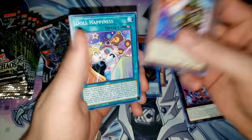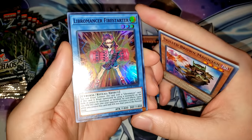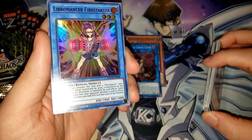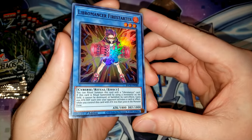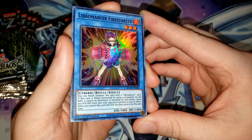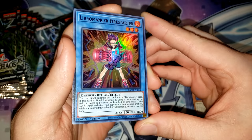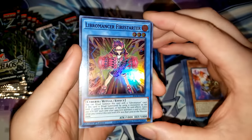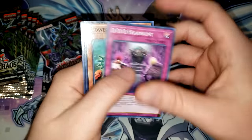We have Skilled Brown Magician, Doll Happiness, the Dream Mirror Traitor, Epsilon the Magnet Warrior, and Libromancer Firestarter — our first Libromancer pull. It's a level 3 ritual monster. You can ritual summon this card with a Libromancer card. If ritual summoned by using a monster or monsters on the field, it cannot be destroyed or banished by card effects. It gains 200 attack and defense each time your opponent activates a card or effect while you control this card with attack less than 3,000. Kind of an interesting card that your opponent might have a difficult time getting rid of.